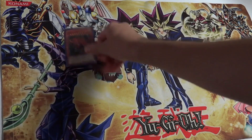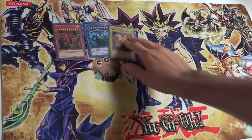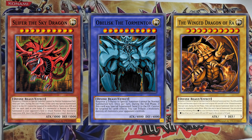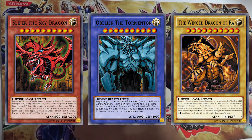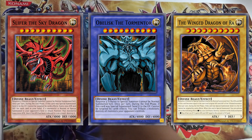Let's hop into the monsters. We have Slifer the Sky Dragon, Obelisk the Tormentor, and the Winged Dragon of Ra — the three Egyptian God Cards. We're using the Tag Force effect of each of them: you tribute three monsters to special summon them from your hand. That's why in the duel you saw a lot of normal summons — these guys special summon themselves with those effects.